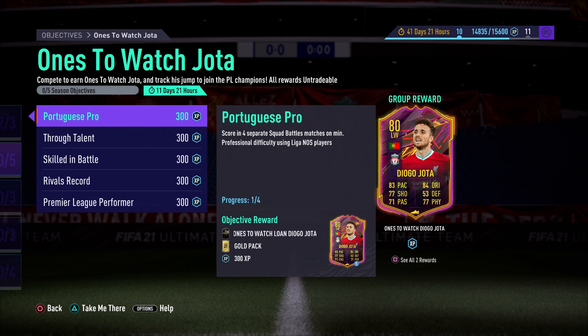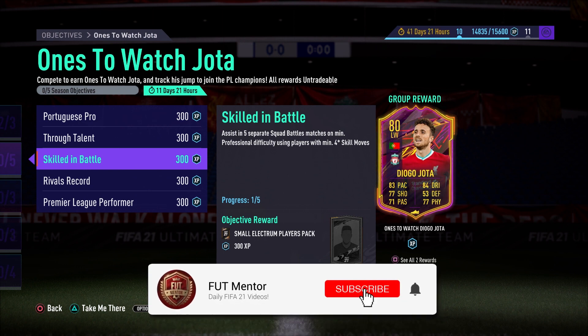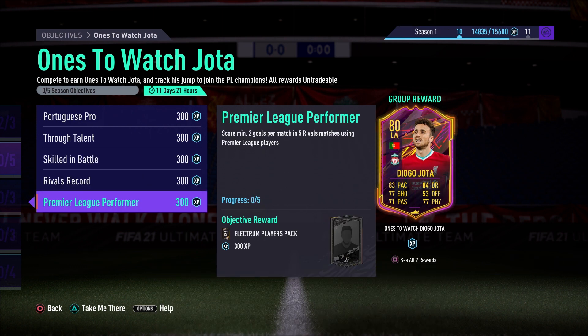As we can see here with 'Portuguese Pro,' we need to play Squad Battles on Professional difficulty, and for two of these objectives you need to use a Liga NOS player with four-star skill moves. You need to score in four matches for 'Portuguese Pro' and assist in five matches for 'Skilled in Battle.' Even if you do both together, you're still forced to play five Squad Battle matches, plus at least five Division Rivals games on top of that.